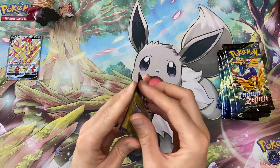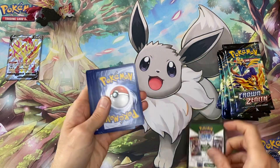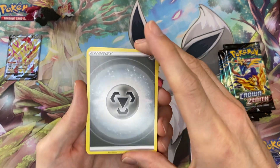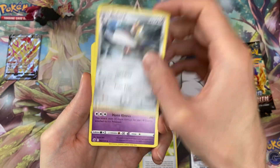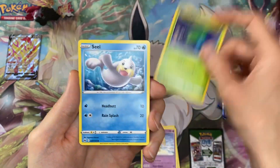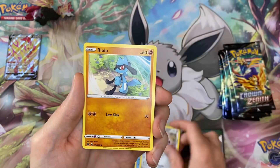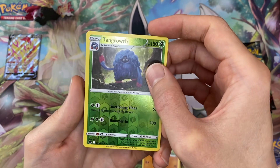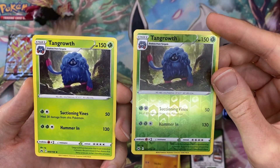So we have the packs — let's see what the pull rates are like in this one compared to the previous one. First pack: we start with a Rare Candy, Bisharp, a Lunatone, an Oddish, a Seel, Cricketot, Aron, Riolu, a regular rare or reverse rare Tangrowth, and a regular rare Tangrowth.